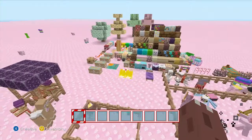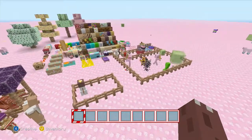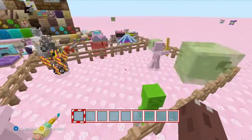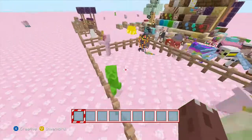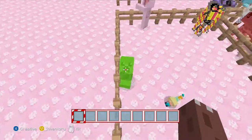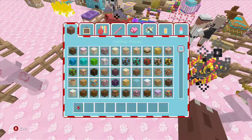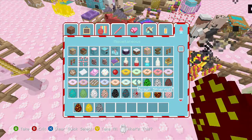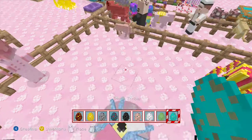I've placed down every block and spawned everything I can - hopefully nothing has despawned. We've got a creeper, silverfish, zombie pigman, slime, spider, and I'm missing a few things. I'm going to spawn a few of these right now.